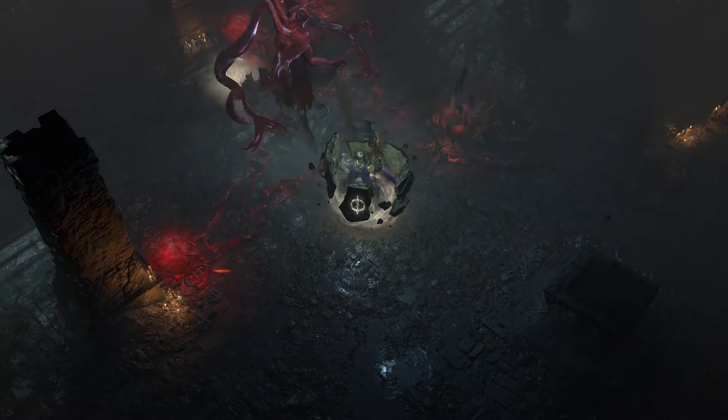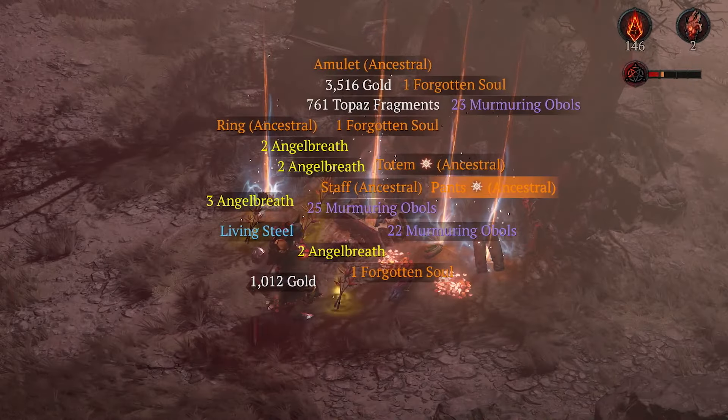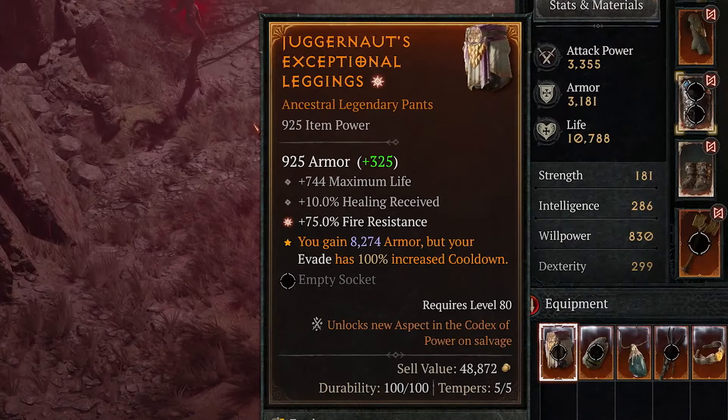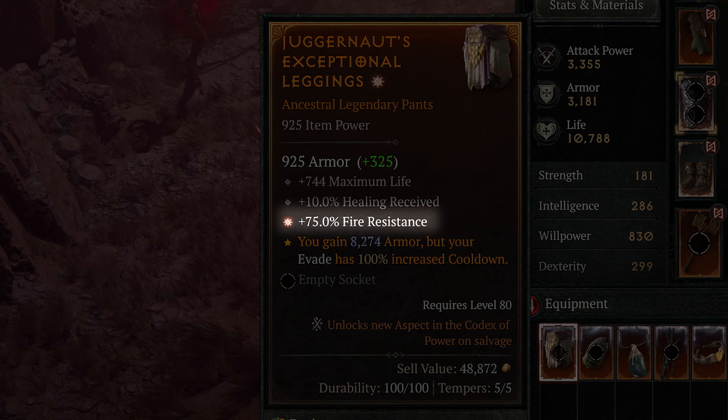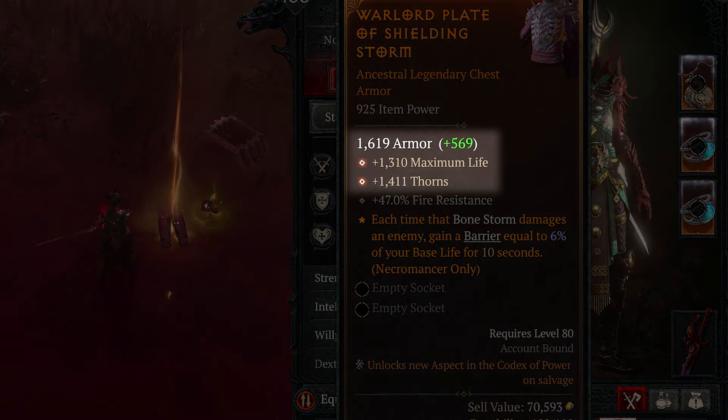Part of the final system that we have is going to be greater affixes. We want to keep it compelling that there are some drops that are even better than the others when you're trying to get the perfect build at endgame. Because of this, in World Tier 4 and only in World Tier 4, when an Ancestral Legendary item drops, there's a chance the affixes on it can roll as greater affixes. These will roll with bigger values than normally available for that affix. Greater affixes are fairly rare, but they're not impossible to find. While leveling up, you're going to be able to find upgrades much more easily with this new system.